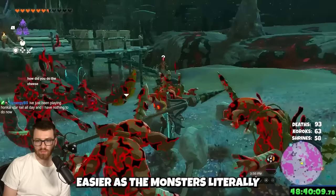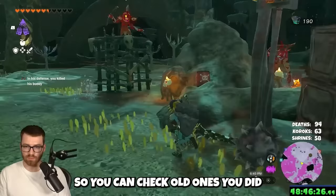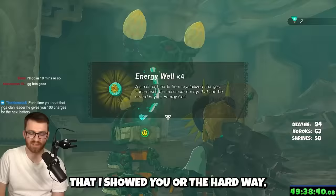Majora's Mask makes farming Zonite way easier — monsters literally don't attack you, even the others nearby, unless you hit them. Just run to all the camps and Zonite deposits and move on. Note that deposits respawn every once in a while, and the Blood Moon respawns all the big bosses and Lynels. Just like that, you'll get max batteries — either using the easy way or the hard way.